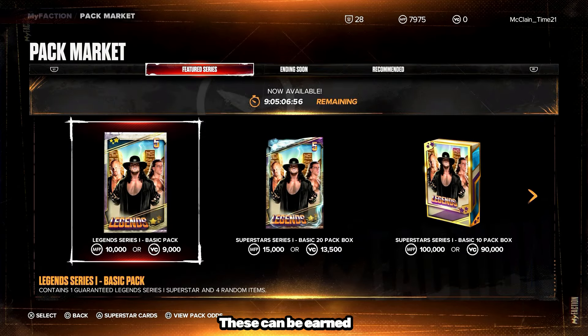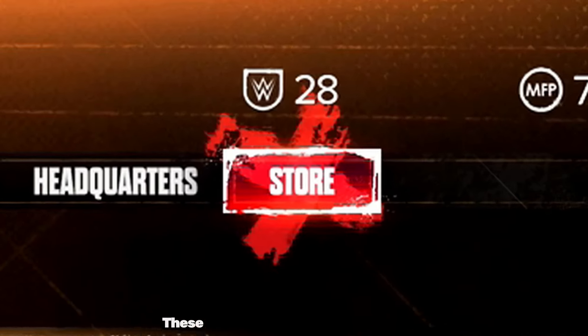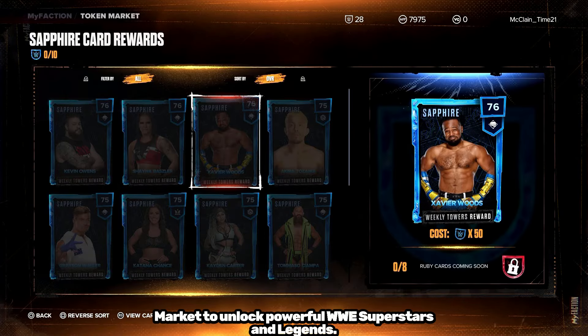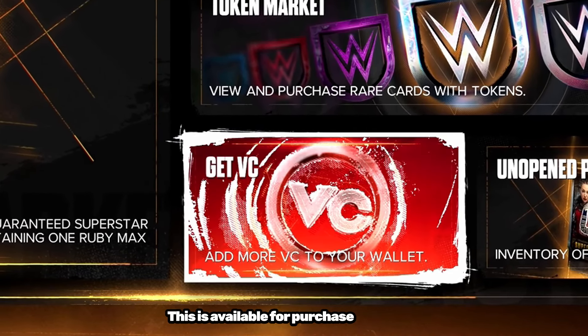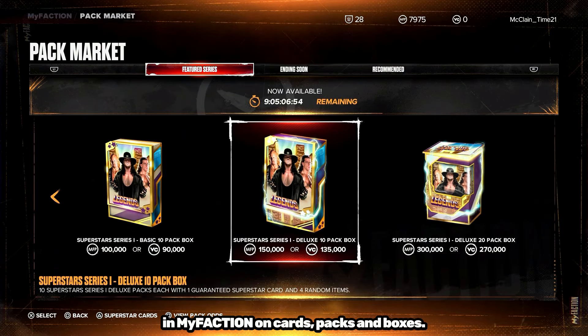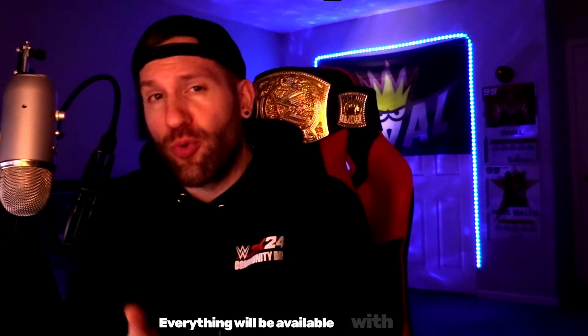The third form of currency in My Faction is virtual currency — VC. This is available for purchase and spent exclusively in My Faction on cards, packs, and boxes. Just an FYI: anything that you can buy with VC, you also have the option to purchase with MFP. So don't think you have to purchase the VC to get something — everything will be available with MFP.